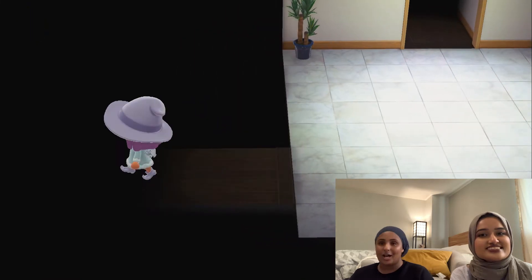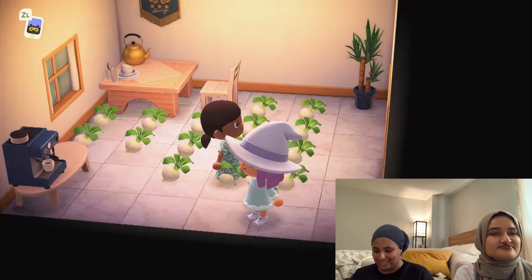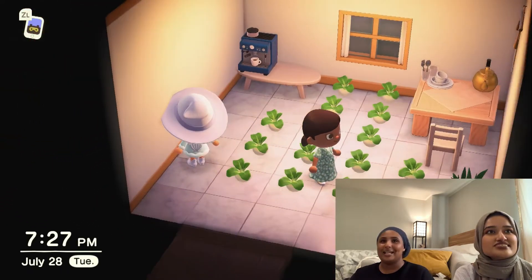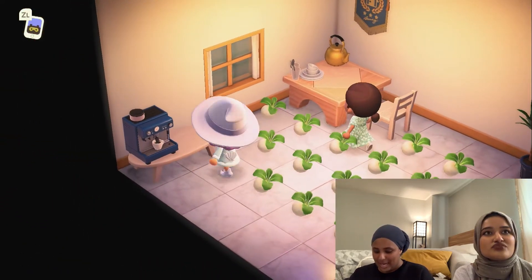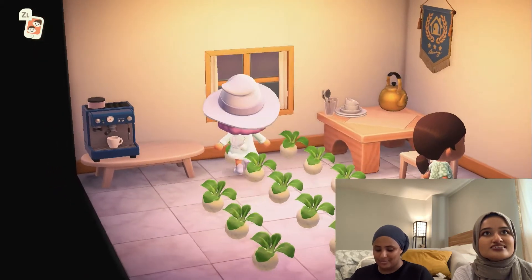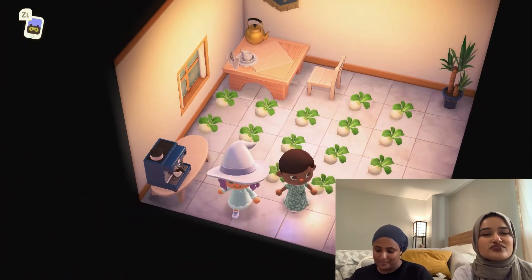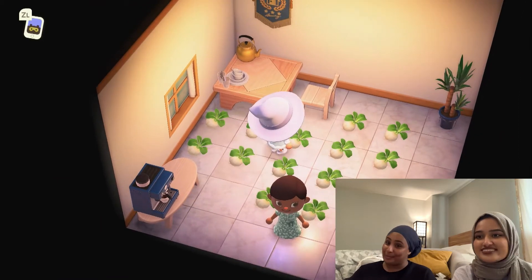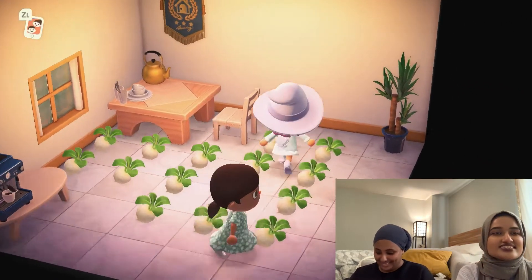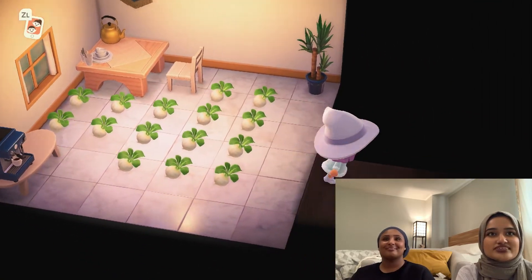It's nothing big — I still want to get a fridge and a stove or something. Don't mind the turnips — I stored all my turnips here because I haven't found a good rate yet. I have a little coffee maker, a special machine, a little table, chair, teapot, silverware, and a little plant. I love how you have matching tiling — consistency!